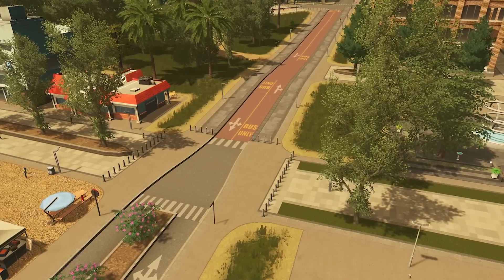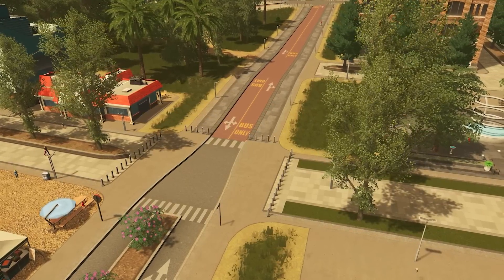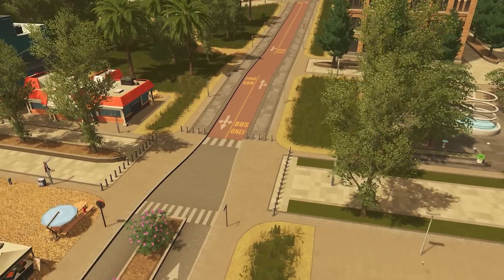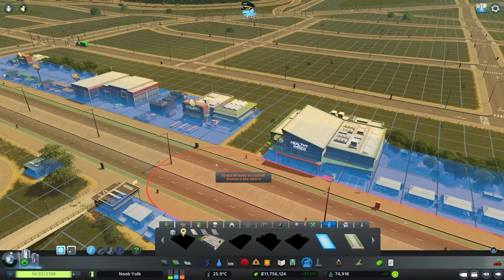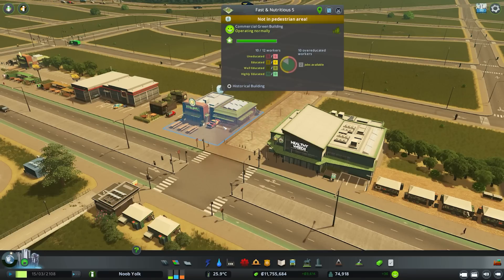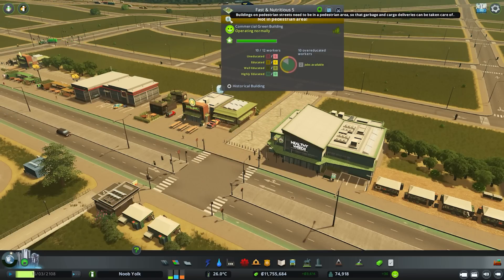All in all there are a total of 30 different new pedestrian streets for you to choose from, and you can use these streets away from pedestrian areas if you wish. However, it is important to keep in mind that any buildings placed on these streets outside of a pedestrian area will need a pedestrian area and a service point in order for them to function.